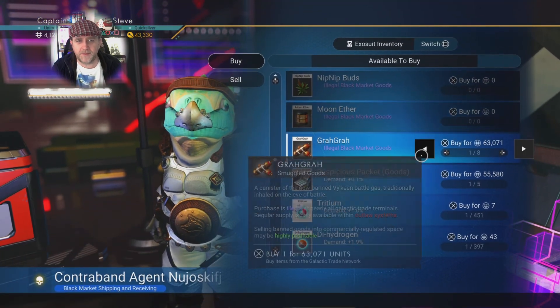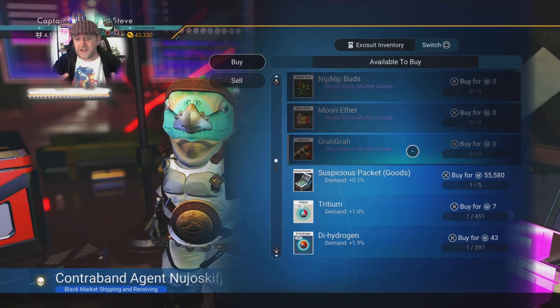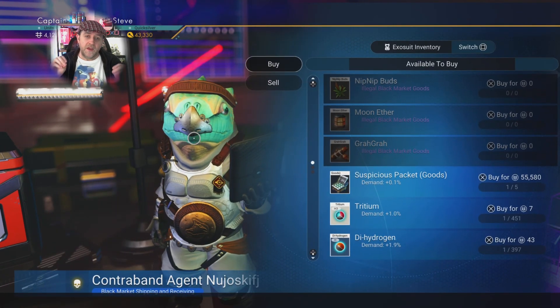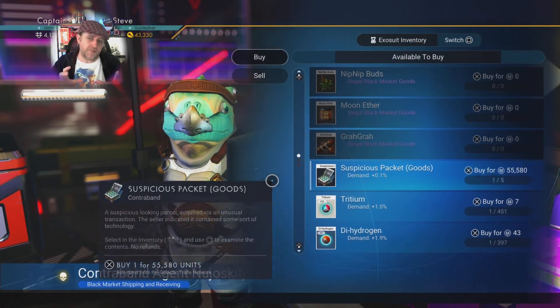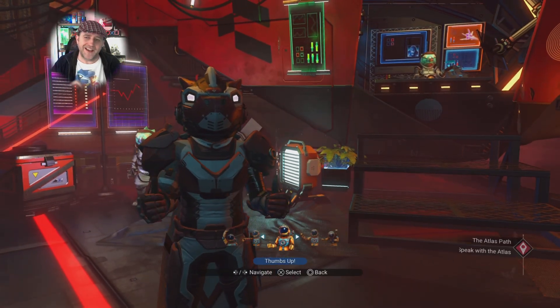I'm going to buy all your nip-nip buds, the moon ether, and also the gra-gra. Before this patch some of these things sold for basically what you paid for them, but I'm hoping we're going to see green pluses right across the board on all of them, and hopefully one of them is going to be slightly higher up in value than the others.